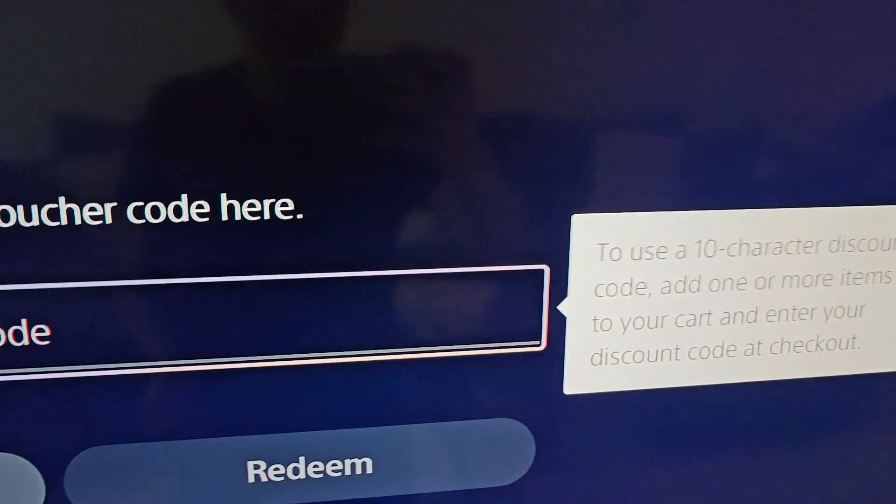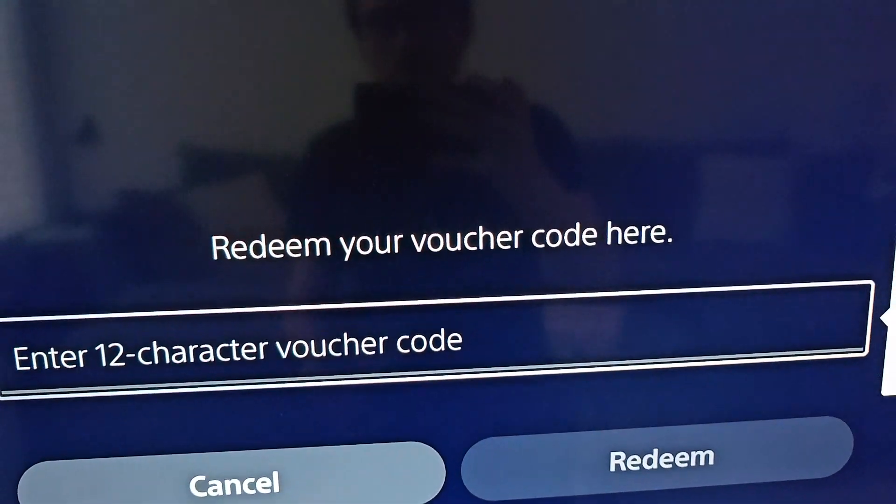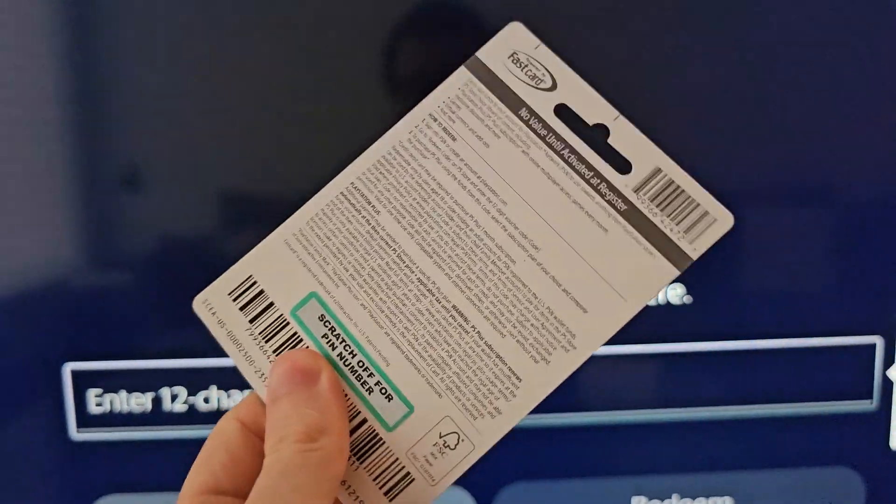Most of these codes are 12 digits, but if yours is 10 then you have to add something to your card. For a physical card I would recommend using a coin to scratch off.